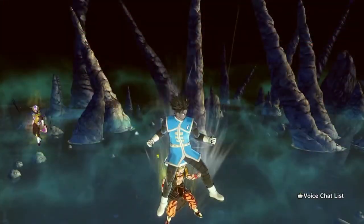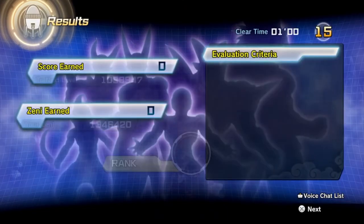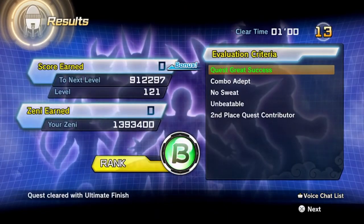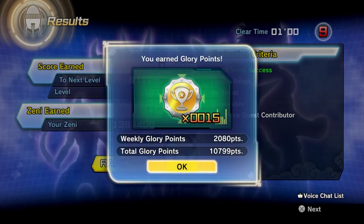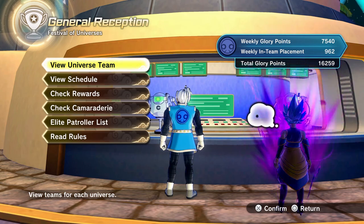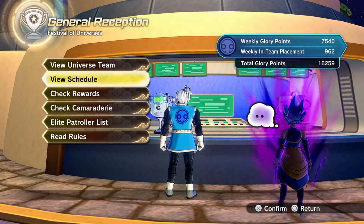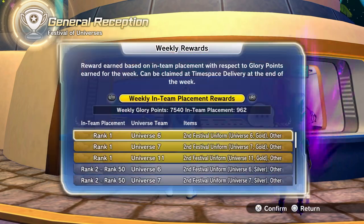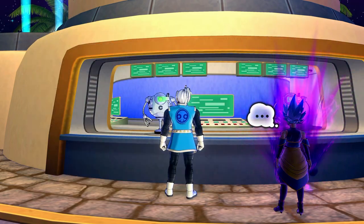My skill set wasn't that hard either — I was mixing between strike trooper characters and my CAC. I wasn't even using a specific character. I went from 8k to 16k and I didn't even play that long. If you go back to the stream, I think it was like 45 minutes. They kind of made it very easy this week — super super easy.